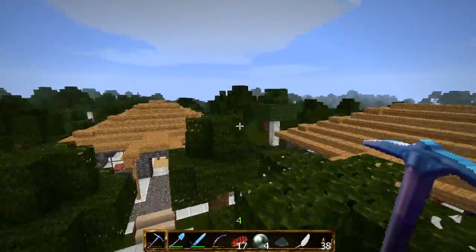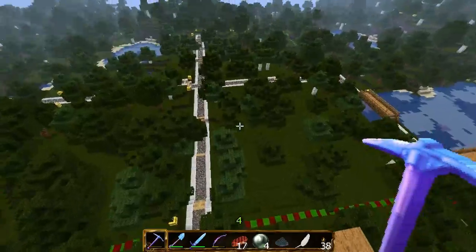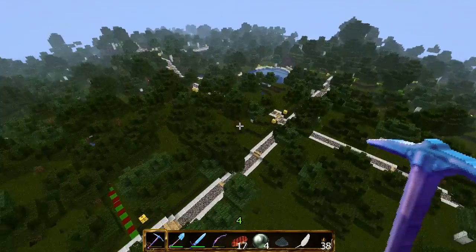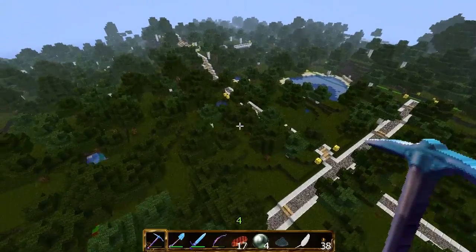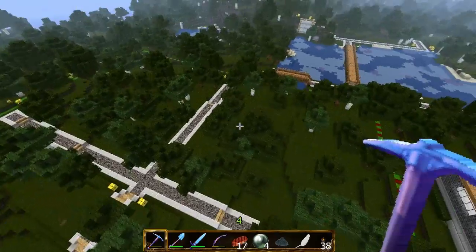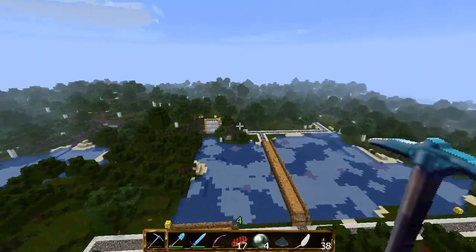Now if you already said you wanted to keep one of your plots, you have the middle class plots over here — it will say if it's taken or not — and the rich plots over here around this lake.